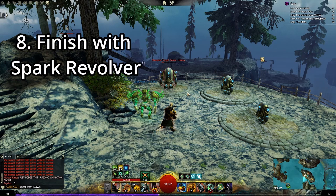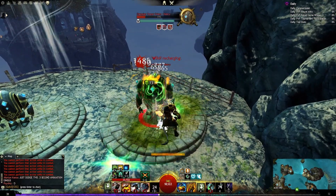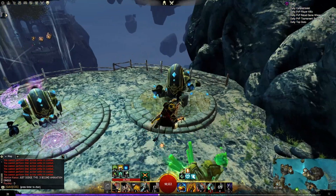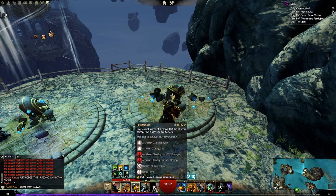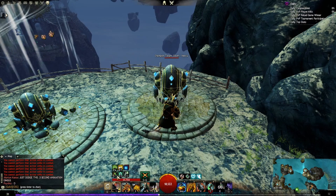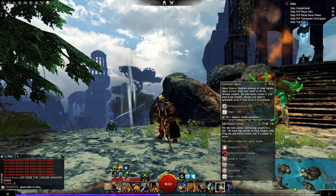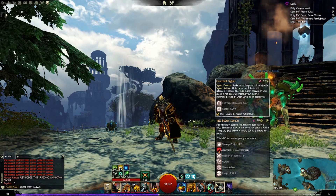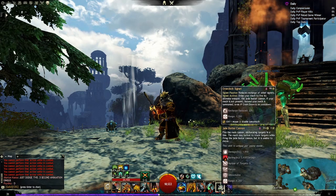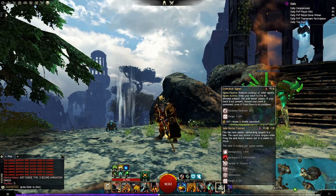From there you can use the Spark Revolver. So the full sequence: Jade Mortar into net shot, jumping in, hit them with all the grenades — and most of the time the target is dead. If the target is still alive, follow up with your Blunderbuss for quite a bit of upfront damage, then the overcharge shot to launch and stun them, and finish with the Spark Revolver. You can also use your Jade Buster Cannon — I prefer this for team fights because it roots your mech and lets you hit a bunch of enemies in a line for a ton of strike and condition damage. It's quite effective.